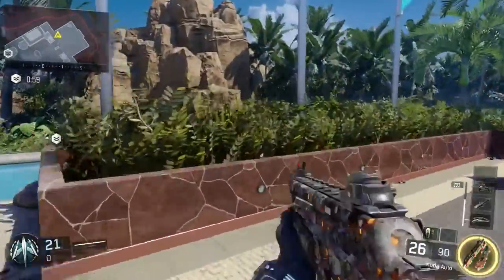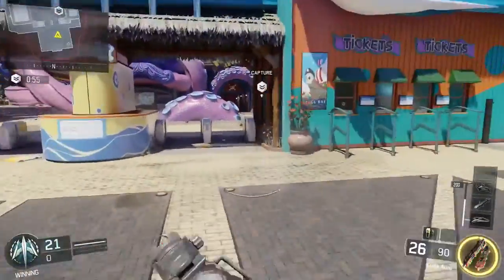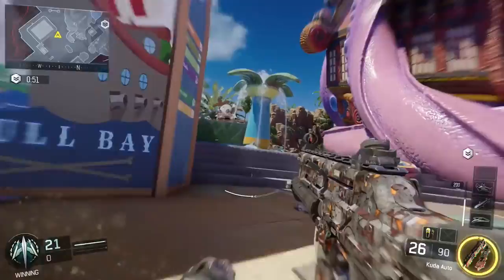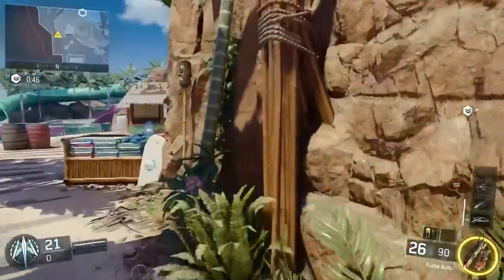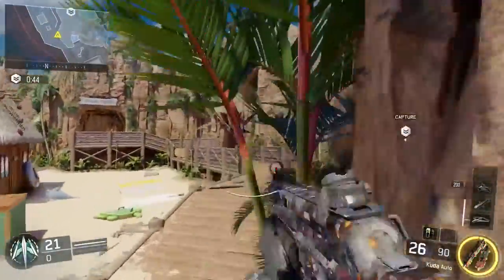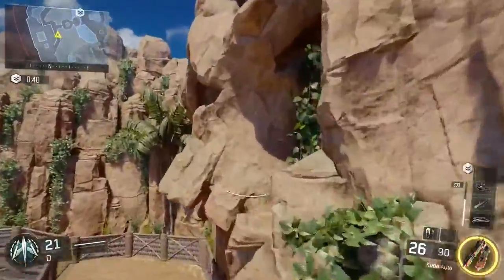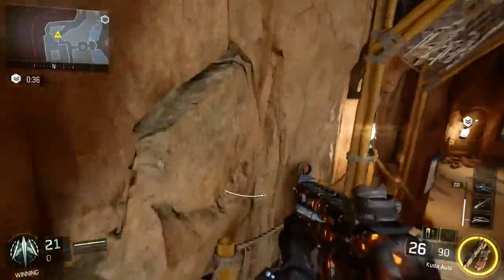You can wall run some other small spots inside buildings, but they're minor. This would have been a good wall run spot but you can't wall run it, which sucks. Anything with stone or similar material — you just can't wall run those things.